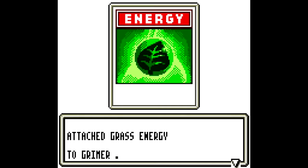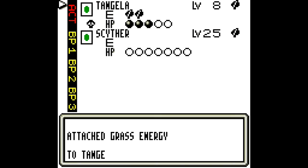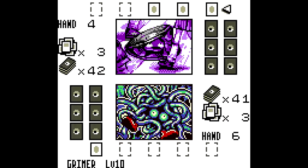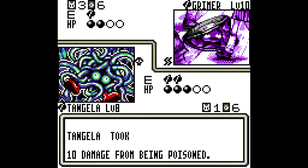So, Zubat — oh, he's got a Grass deck too. I may as well try to do some damage with Tangela, but we're going to be down. This is just — what else does he have? It's not that bad, but yeah, poison is just so vicious. I've said that over and over again because it's true.